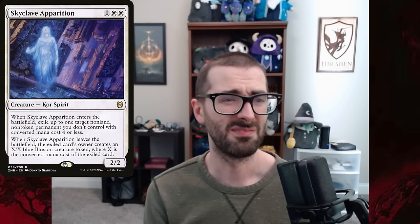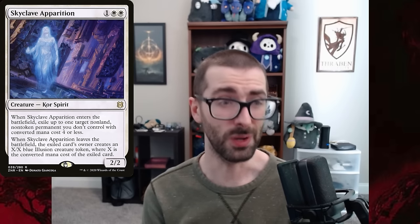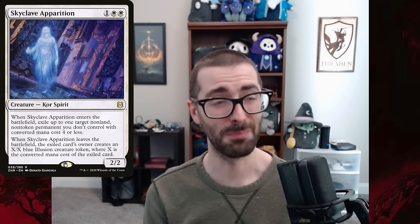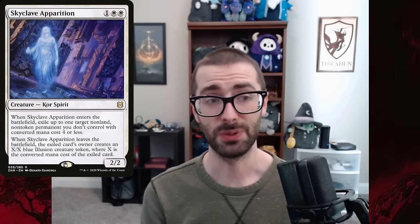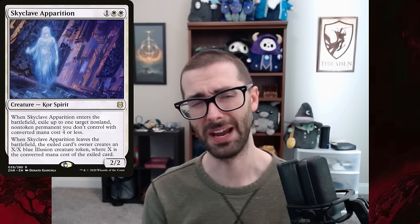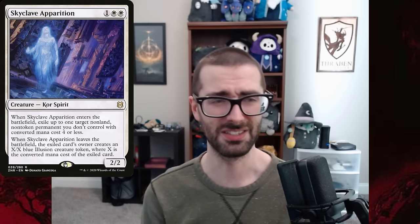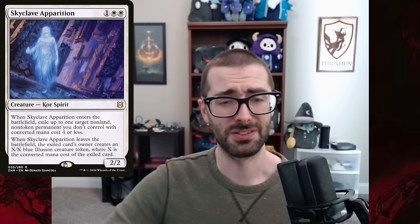Reason number two is that in the past five years or so, we've just gotten better removal options within white as well. Skyclave Apparition is kind of like a Mangara activation with haste, and we've gotten things like Loren as well, making Mangara's effect no longer the universal catchall. Skyclave Apparition tends to pair better with things like Yorion, and Mangara's timing is a little more restrictive. So let's look at the whole deck list.